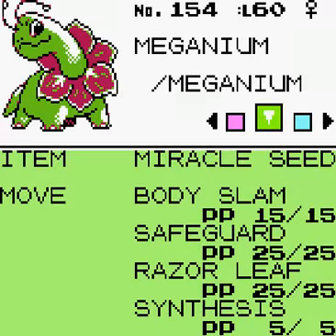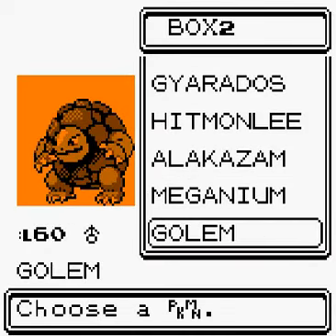Meganium is at level 60. I just don't rate Meganium at all. It learned Safeguard, which stops status changes — so it can't get poisoned or go to sleep if you use it. I'm not really impressed with Meganium, to be honest.